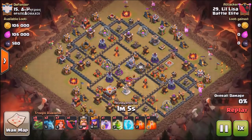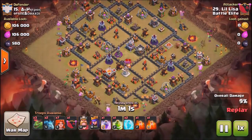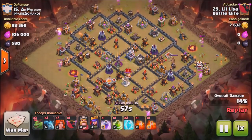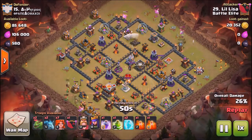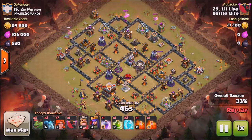I told you I'd bring you another Baby Dragon video, and here it is. This time it's a Town Hall 9 attacking a Town Hall 11, and I wanted to bring you this one because the Baby Dragons are noteworthy in that they're only level 1, and the heroes are very, very low level. This is actually a very impressive attack by little Lisa here — Lisa's second account. Shout out to Lisa, the leader of Battle Elite, and she's able to pull off a really nice attack.